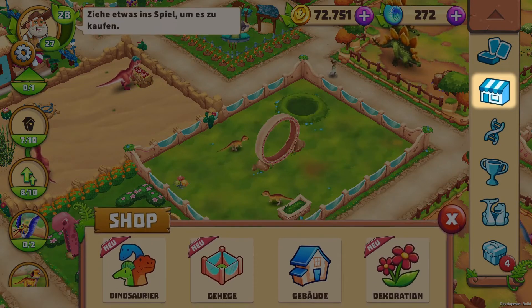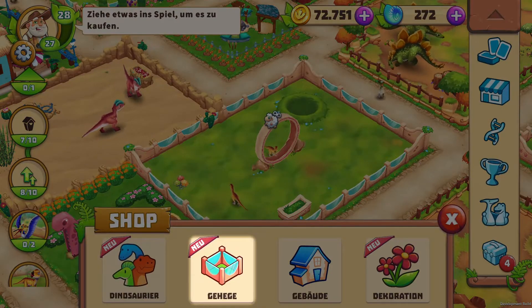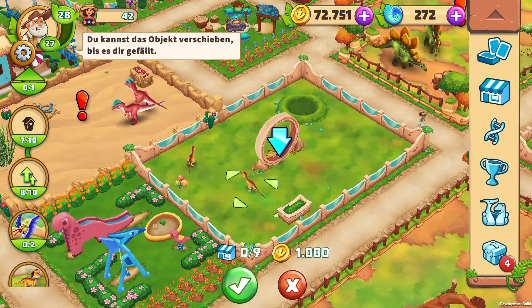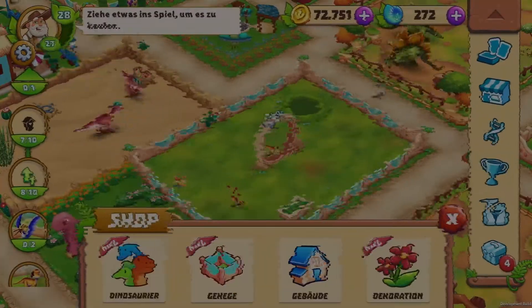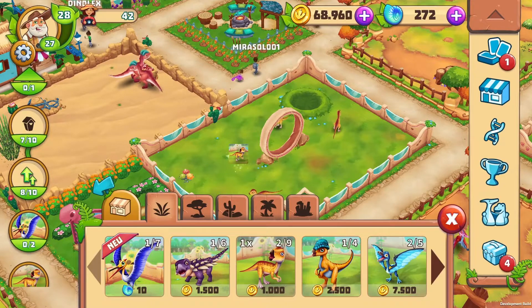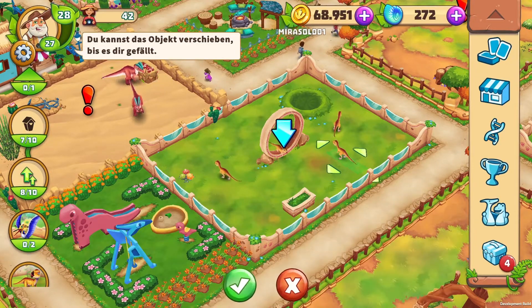You can buy new things in the shop. It is divided into four categories: dinos, enclosures, buildings, and decoration. Just like out of the inventory, you can drag items directly into the game and confirm your purchase. You can also just tap on it, and a small window with further information will appear.